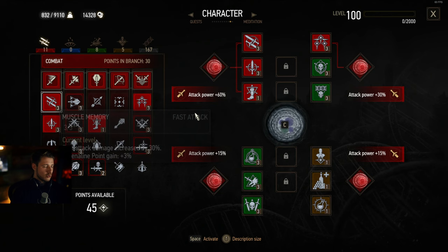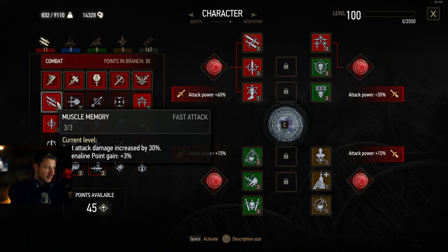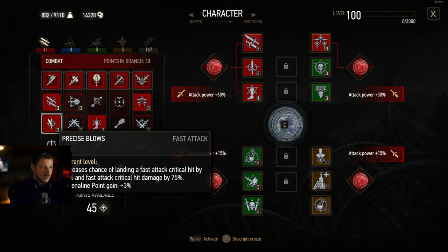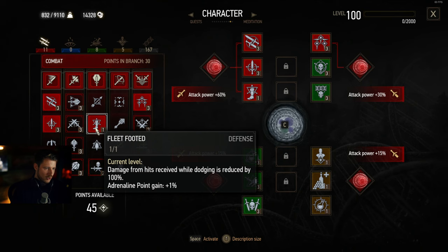We take some basic combat skills that you need to actually progress and be flexible with. I prefer Light Attacks — pick up Muscle Memory, then take Resolve so you don't lose any Adrenaline, because Adrenaline gives you up to 30% more damage when you have three points. Precise Blow is always sweet because it gives you increased critical hit damage. Fleet Footed is totally awesome because when you dodge you don't receive any damage and it only takes one point. Combined with dodging constantly, you won't take damage at all.